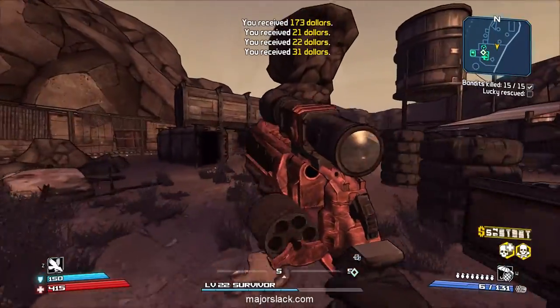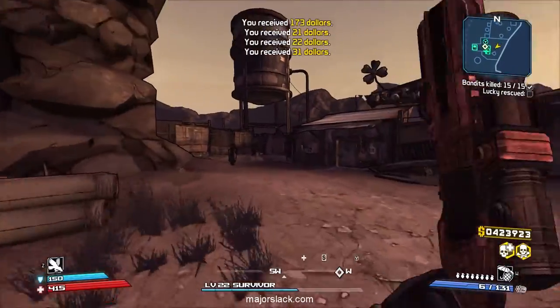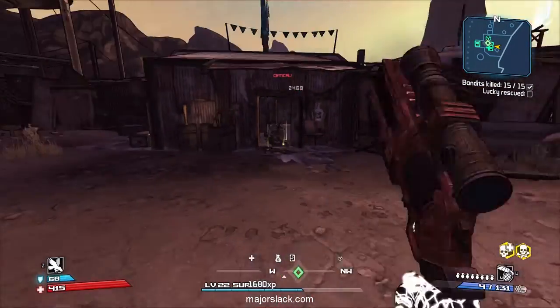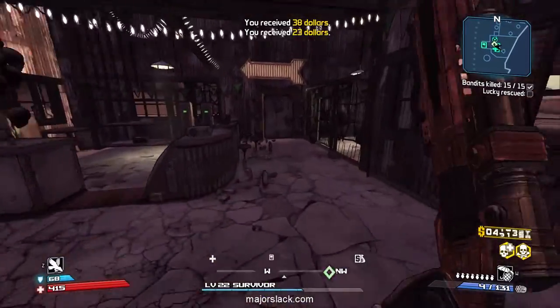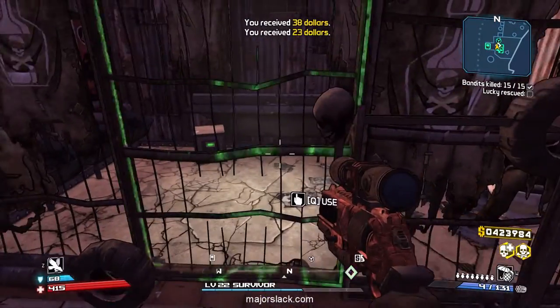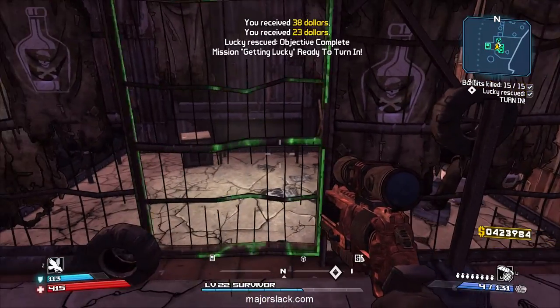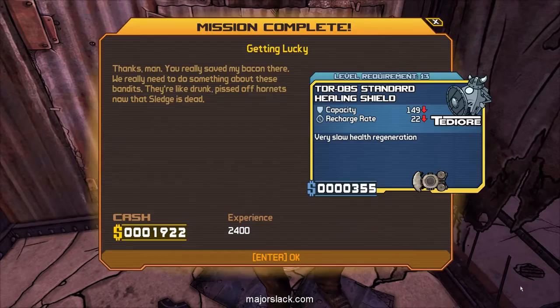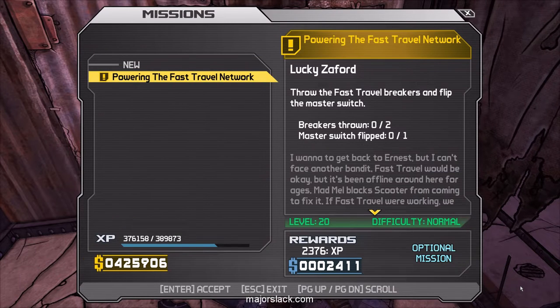There's always a badass that pops out of Lucky's bunker here — that's the end of him. Go free, Lucky. Turn in the mission Getting Lucky — and get a new mission. There you go: Powering the Fast Travel Network. Note that this says 'Optional mission' — this is an error. This is not an optional mission; this is actually a plot mission.